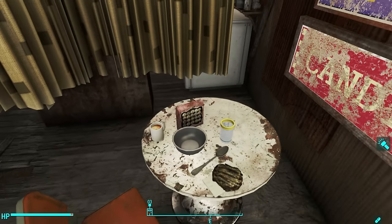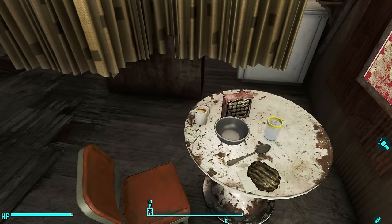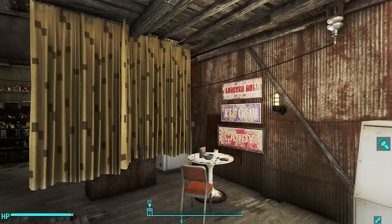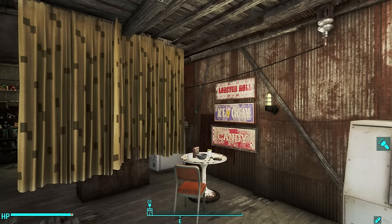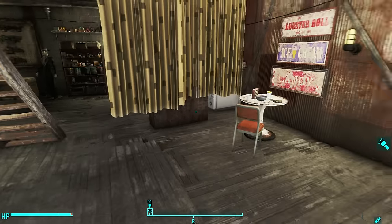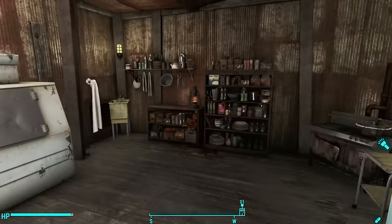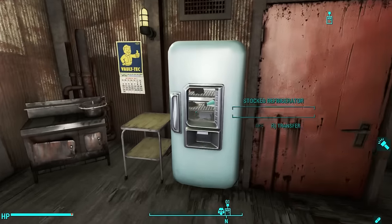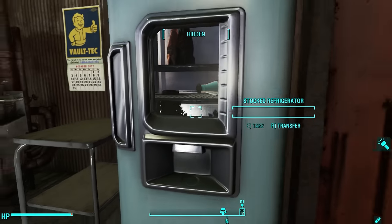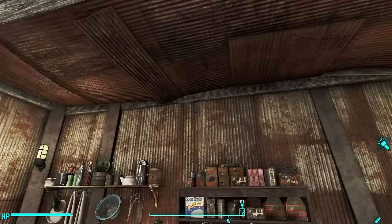There's a little breakfast table for eating lonely breakfasts at Home Plate — a bowl for cereal, some Fancy Lad snack cakes, a sweet roll, and some coffee. The way I actually play the game, my real player home is at Kingsport Lighthouse, and I did an entire video on what that looks like. But I wanted to build this out just because it's here and I wanted to make it look nice. Here's a filled refrigerator with Nuka Cola, water, and all sorts of goodies — you can even see produce down there, which comes from a mod linked in the description.